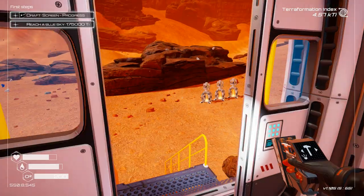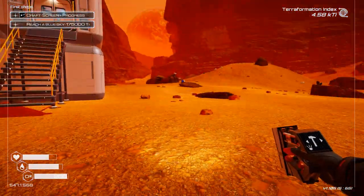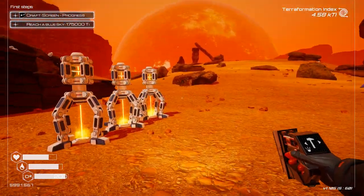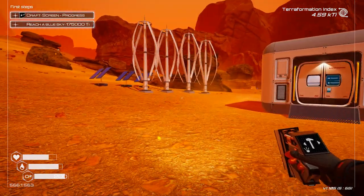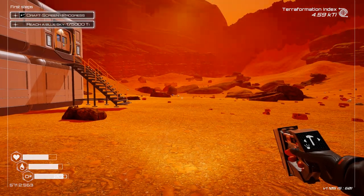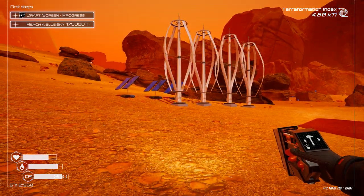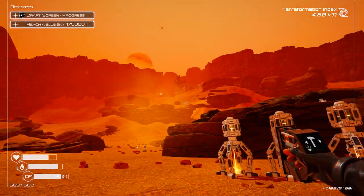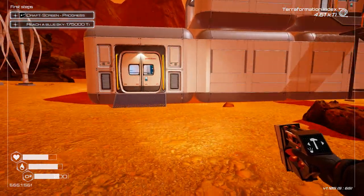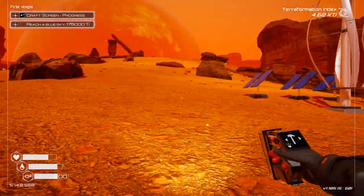For starters, I will tell you this: where this base is is not going to work. This is where we start off, and it made sense to build a base where we started off. But unfortunately, this is going to turn into a lake over time. That is the eventual outcome because it is the lowest point on the map, and there's all kinds of water frozen up there in a little cave. Eventually, with that and the rain, this is going to fill up.